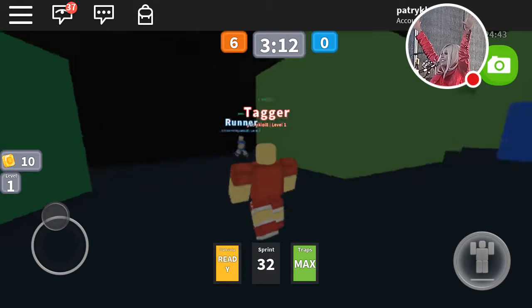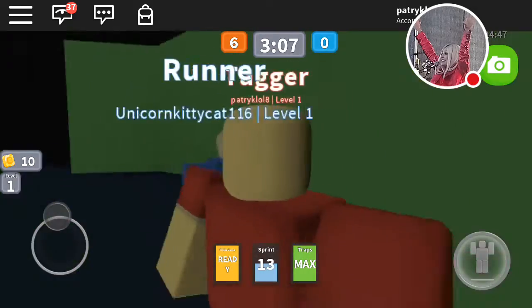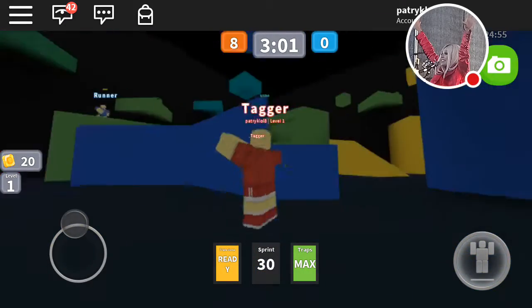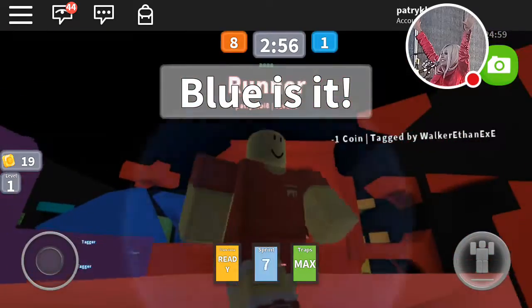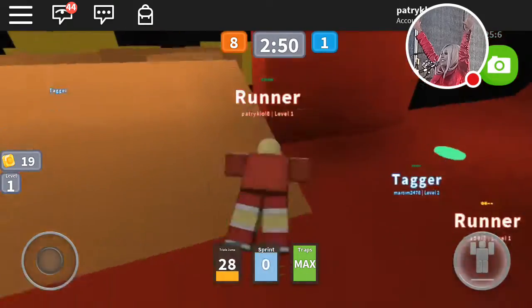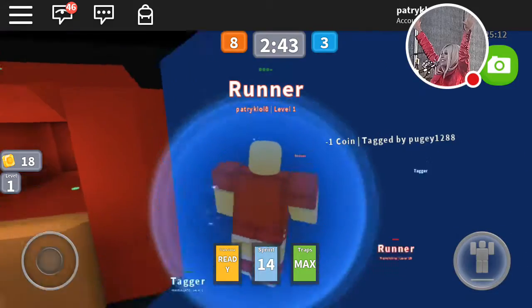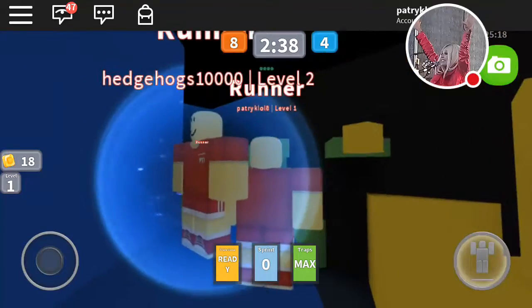Okay, there's a runner there. I have to get him. Did I make him? Oh — three, two, one. Blue is it. What's happening? I'm here.